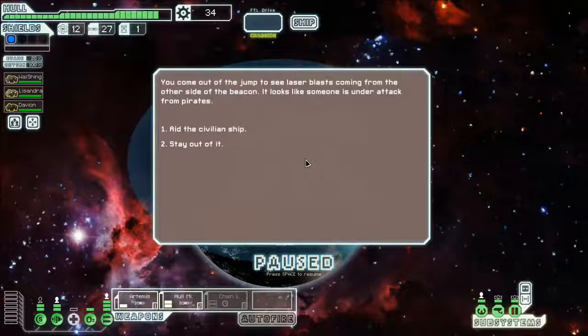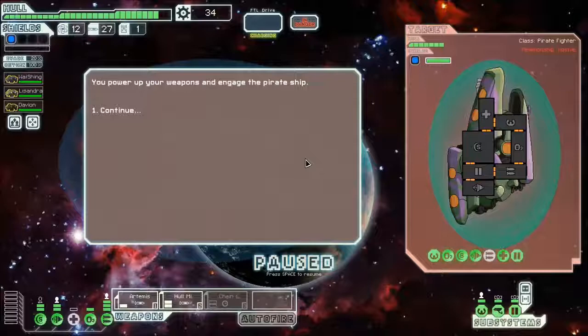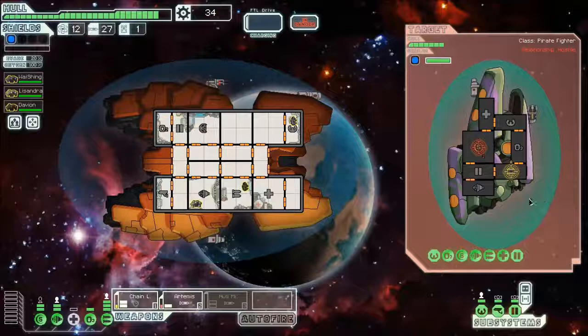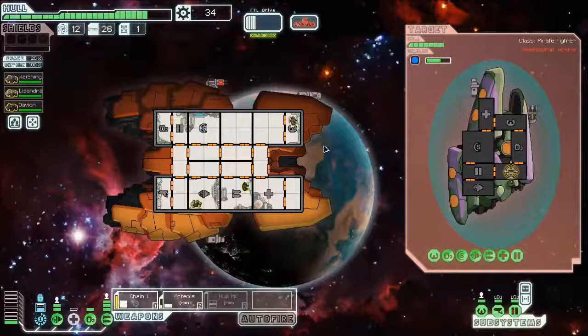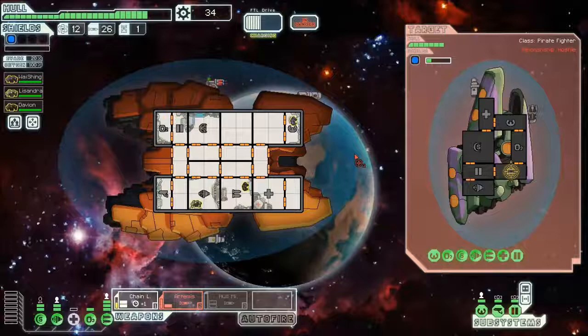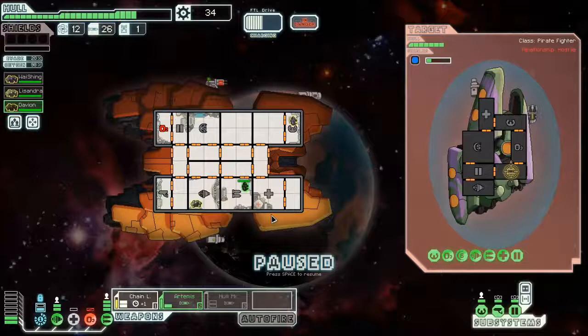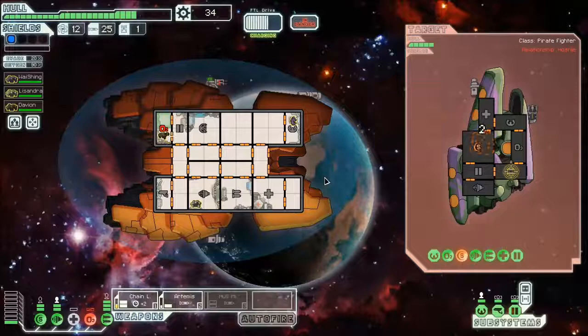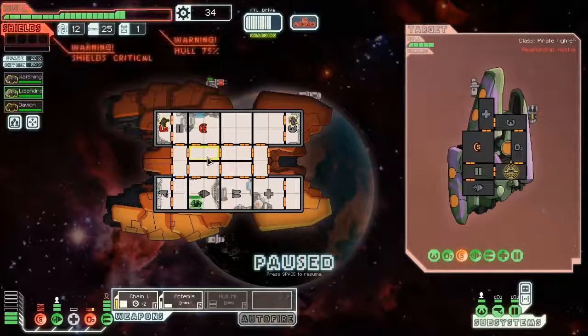Civilians are under attack from pirates - we will help them. This might be a nice time to power on that chain laser. The Zoltan ships have this green shield that nothing can squeeze through - not missiles, not teleporters. You've gotta take it down before you can do anything meaningful to their ship. Ion weapons and beam weapons do extra damage to those Zoltan shields. But their shields are down now and we can proceed.